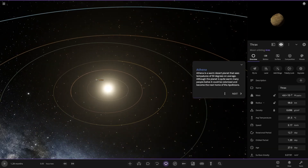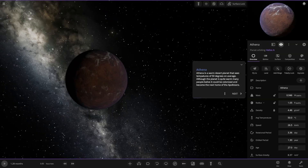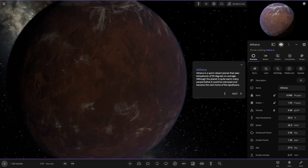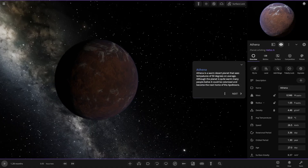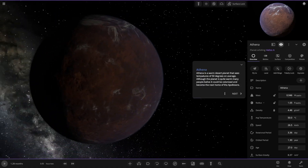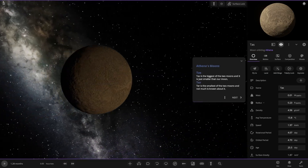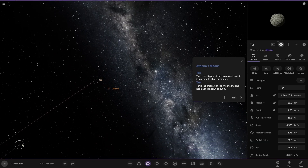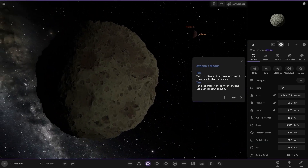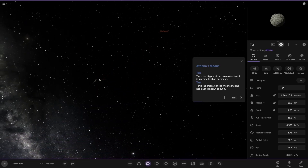Moving on to Athena. It's a warm planet that sees temperatures of 50 degrees on average. Although the planet is quite warm, many people believe it could be colonized and become the next home of the Apollians. So I'm guessing there's going to be a world called Apollo in here with a race of some kind — an alien race. It has two moons: Tass, bigger of the two, just smaller than our moon, and Ter further out, the smaller of the two — not much is known about it.